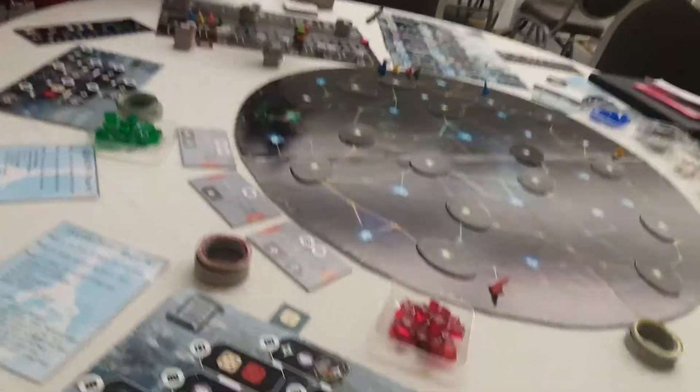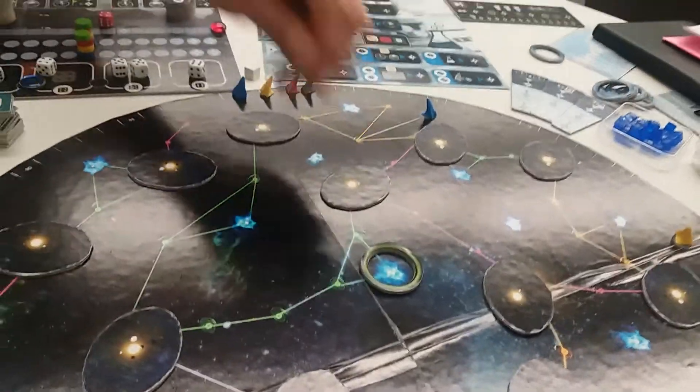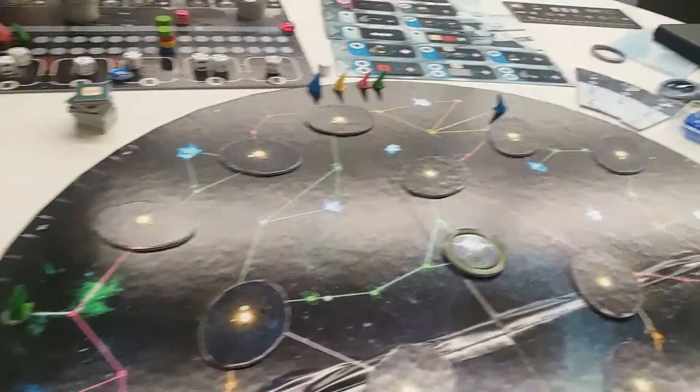The theme of the game is set in an area of space which contains these mineral-rich pulsars. What you're going to be doing is claiming those pulsars by putting these bits of cardboard around them, then building mining stations and upgrading them into factories which will produce victory points for you at the end of every round.